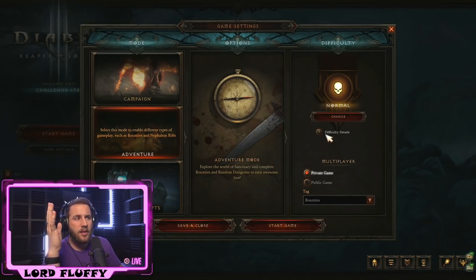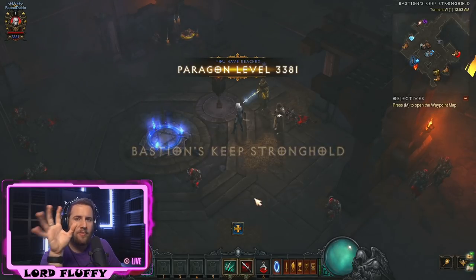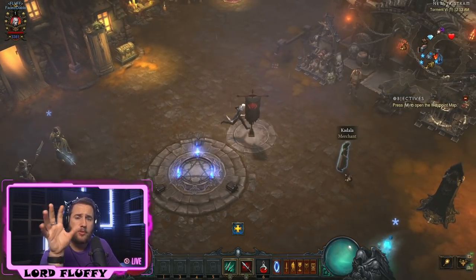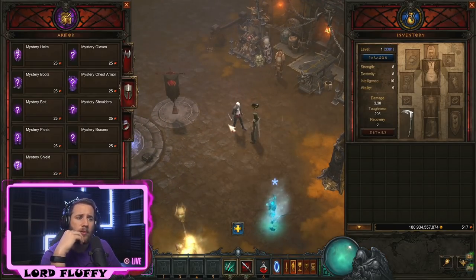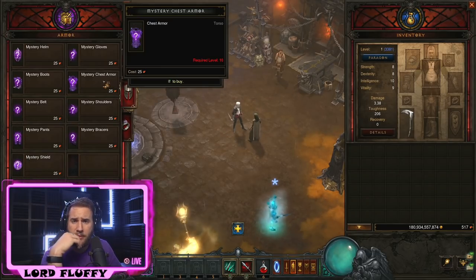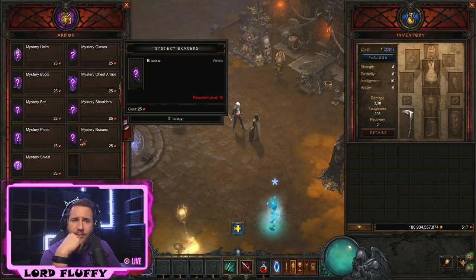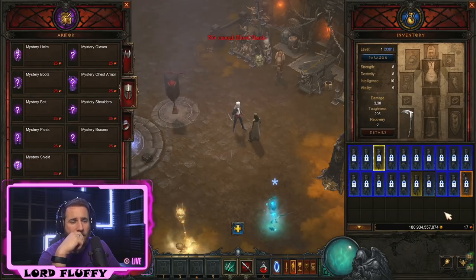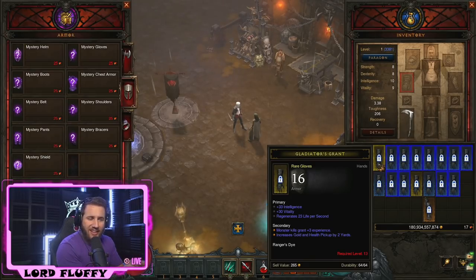After you've completed the challenge rift, switch back to adventure mode, get back on your level one seasonal character, start that game up, and you'll have a reward in the bottom left — your challenge rift cash. Now, we are rushing Bone Spear, but there's really nothing you can roll at level one that really benefits a Bone Spear setup. They increased the base damage of Corpse Explosion a couple seasons ago, so I'm going to recommend that you roll gloves and try to get Grasp of Essence at level one, since you'll have about 500 blood shards at your disposal. You might get super unlucky and not get them, or super lucky and get them right away.